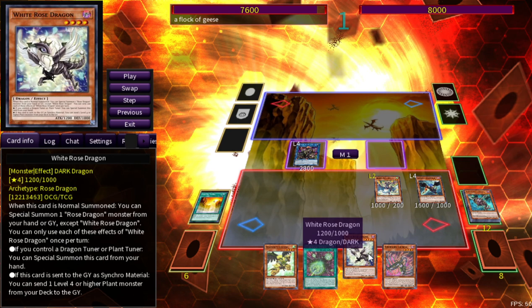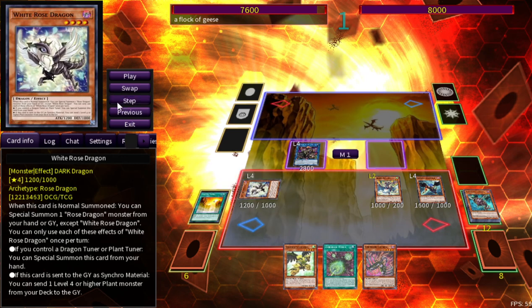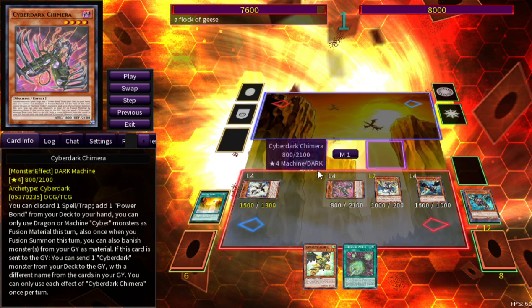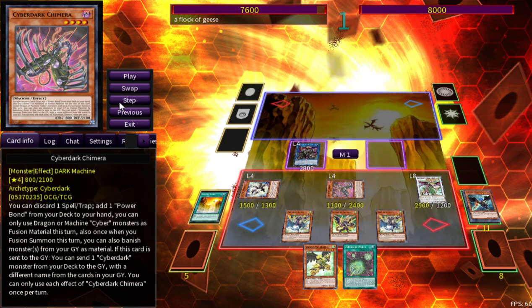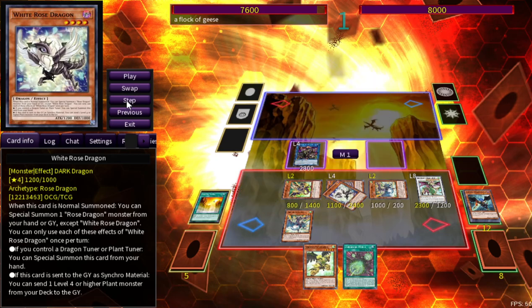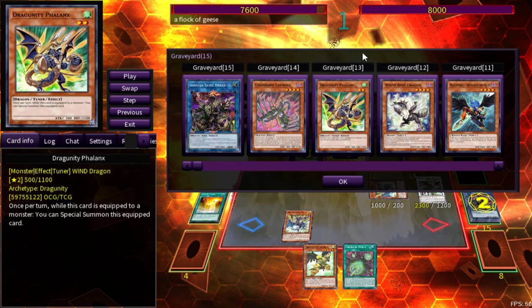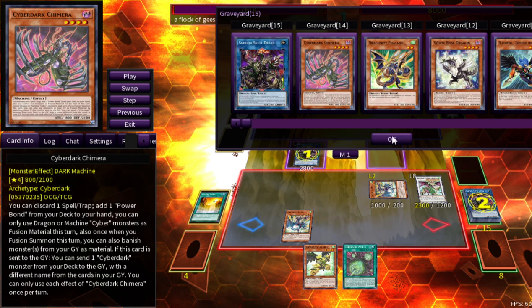Activate White Rose Dragon — special summon it since you control a dragon tuner. It's level 4, always a good thing. Use Skull Dread's effect to special summon Crimera from hand. Go into another Barca — same lineup: two Coo's and one Phalanx — activate Coo's effect, Phalanx effect to special summon. Go into another Seruja. Draw more cards, and chain Crimera's effect in case you draw the piece you need — make sure you do the foolish burial with Crimera to send the last Cyber Dark monster before drawing the four cards.